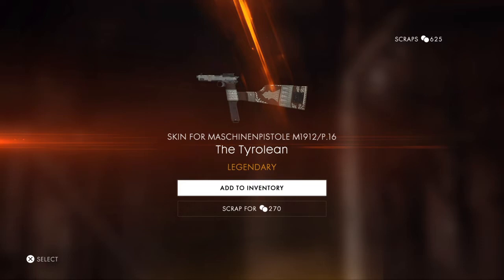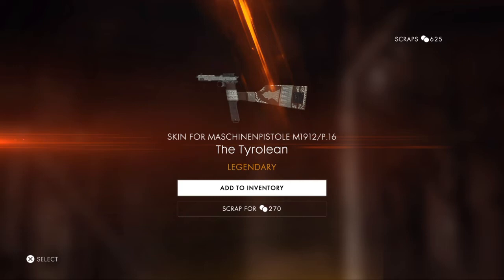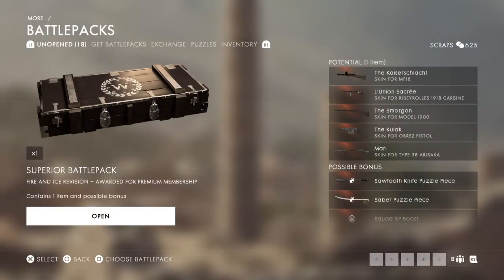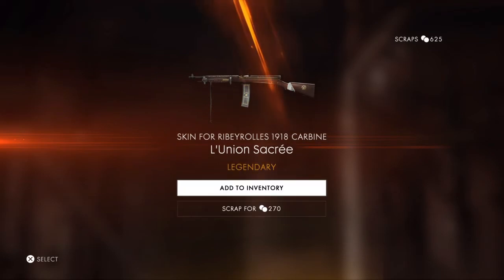They're like deluxe edition battle packs - not alpha packs, sorry, I'm so used to playing Siege. Another puzzle piece. I think by the end of this we're going to have most puzzle pieces. I really like that skin. The gun's alright, but that skin looks really nice. I really like the gold decals.